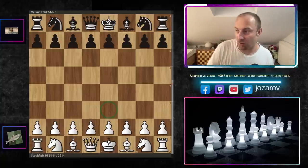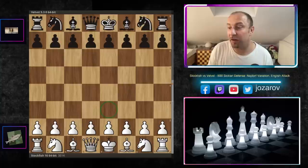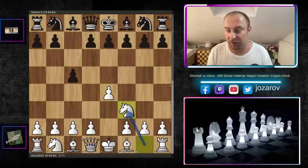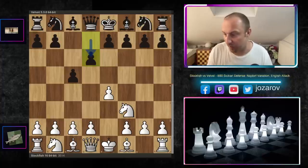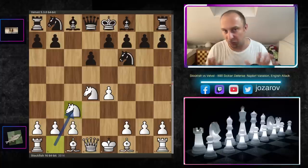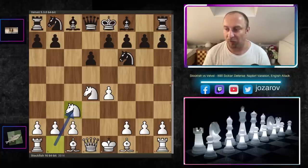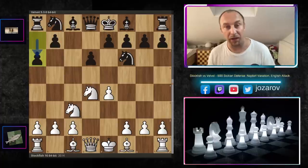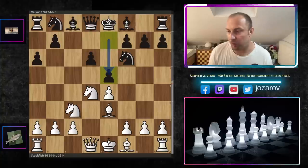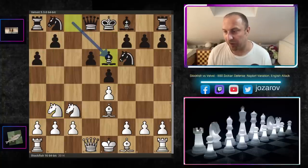With the white pieces, the fish opens with e4. We have c5 by Velvet — the Sicilian. Knight to f3, d6 — modern variations — d4, cxd4, Nxd4, and now after Nf6, healing the pawn, we have Nc3. Pretty standard lines. Black now has the flexibility to go into many variations of the Sicilian, and now we have the beautiful Najdorf Sicilian with the move a6. Stockfish goes with Be3, e5, Nb3.